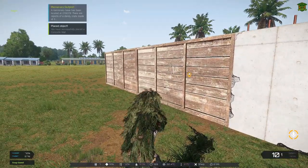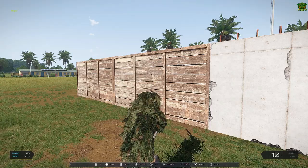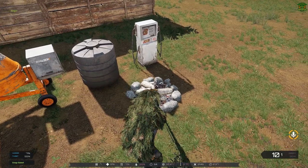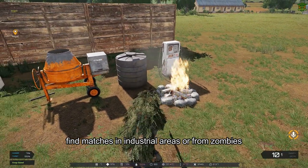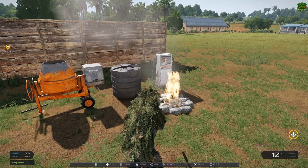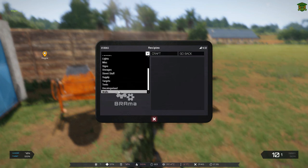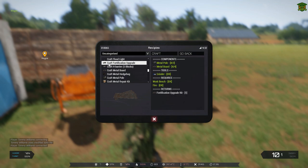Now we have the three walls. The last thing I'm going to do is show how to upgrade a wooden wall to a metal wall. I've placed a fireplace here — a couple of logs will get you this fireplace, and then a box of matches that you find lying around, you'll be able to light the fire. This is one of the ingredients you'll need to craft the fortification kit upgrade. So we go back into the XM8, back down to uncategorized, and scroll down until we find craft fortification upgrade. The items we need: metal poles, two boards, four, a grinder, workbench, fire, and that's what we get in return.